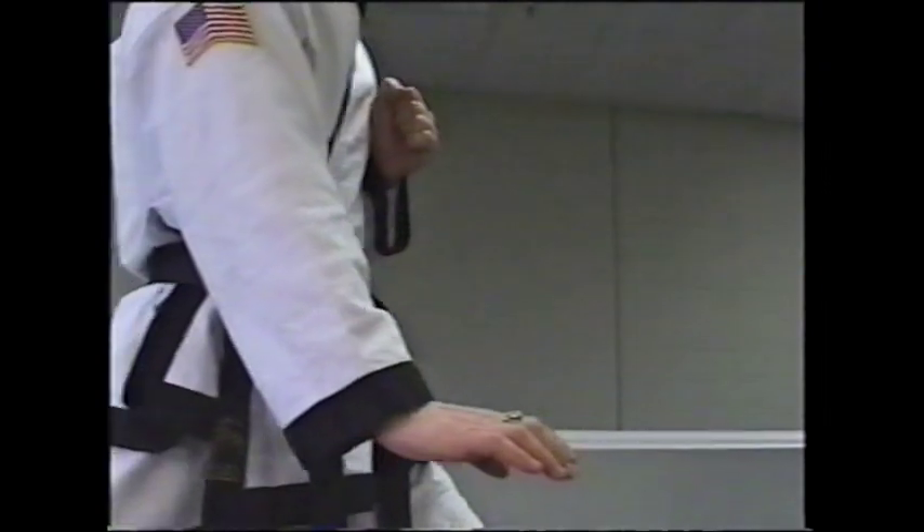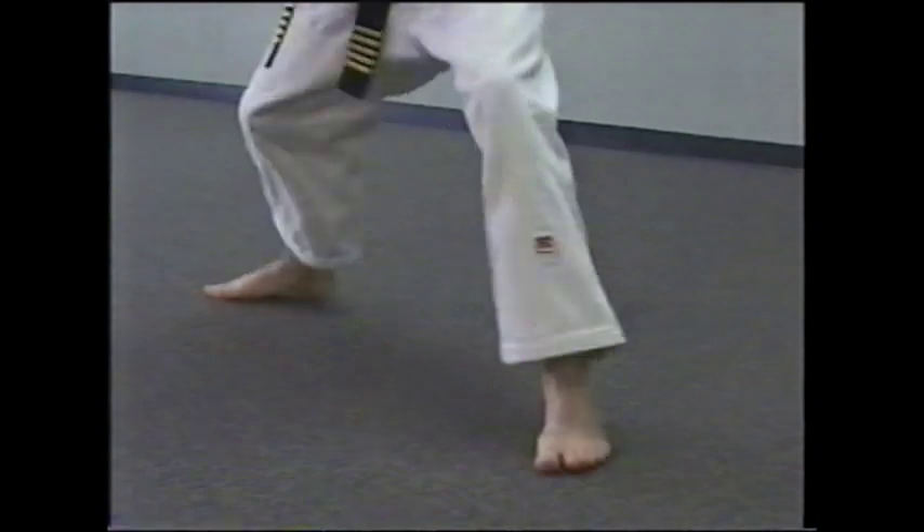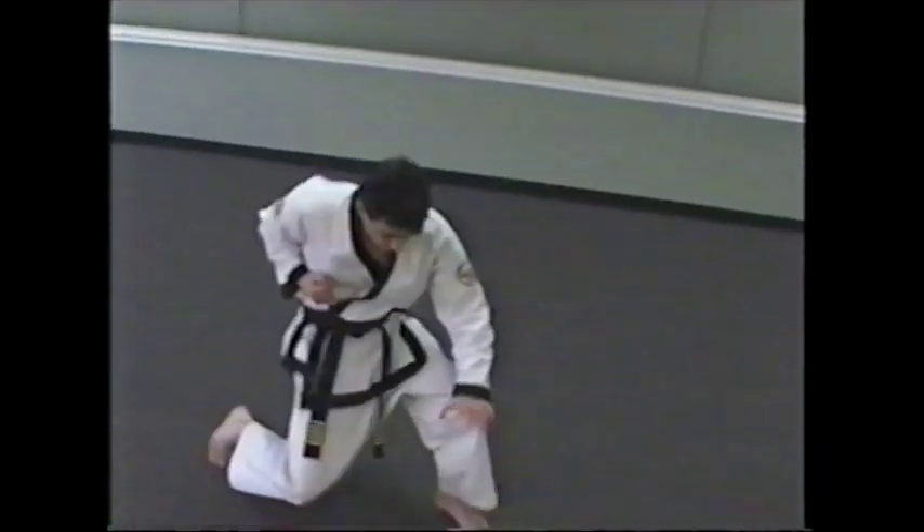Taking the hand that is still grabbed while the opponent is on the ground, tossing it down, advance forward, knee strike to solar plexus, side punch to face mask area.